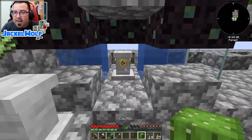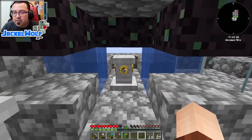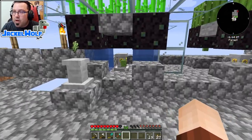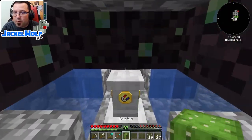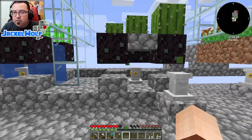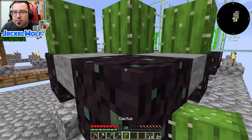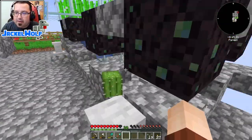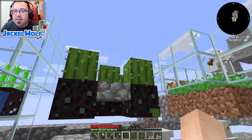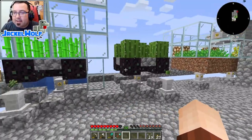Now if I take this piece of cactus and throw it near the sugar cane pedestal, it will not pick it up at all — that's exactly what we want. But if we come over to the cactus side, that pedestal totally will pick it up and send it over. It looks like we've got another cactus growing over here too. This is now our fully functional sugar cane and cactus farm.